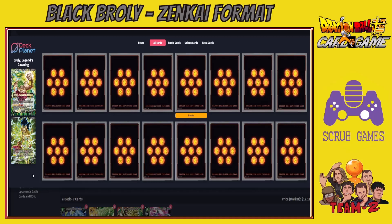Now let's look at the Z Leader before going into the list. The Z Leader is a 30k double strike base. To bring it out you need to be at four or fewer life on your awoken side, and on your turn pay two energy while sending two cards from your Z energy to the drop to play it on top of your leader.